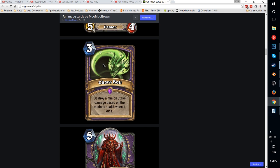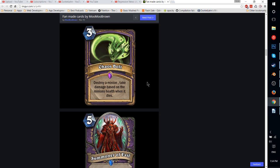Chaos Bolt — a 3-mana removal spell. Destroy a minion, but take damage based on the minion's health when it dies. You can compare it to a corruption card — 1 mana, basically destroy a minion the following turn — except you're paying 2 extra mana and still taking the equivalent of that minion hitting you in the face without letting it trade. Taking extra damage as a Warlock is risky since you're already taking a lot from Life Tap. Overall it's a pretty decent, cool card, but not sure if it's super viable. You could compare it to Siphon Soul — you remove the minion for 3 less mana, but instead of healing you take a bunch of damage. That is a meaningful distinction.